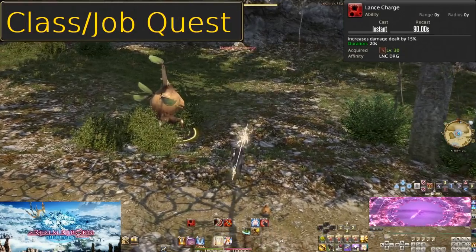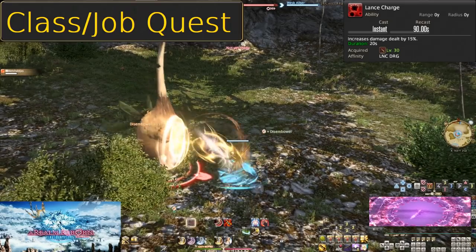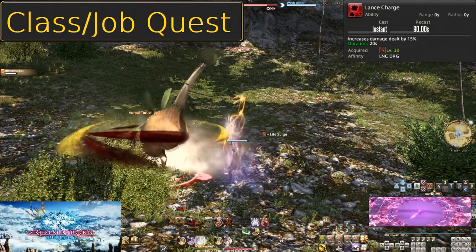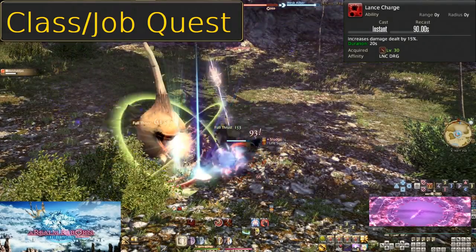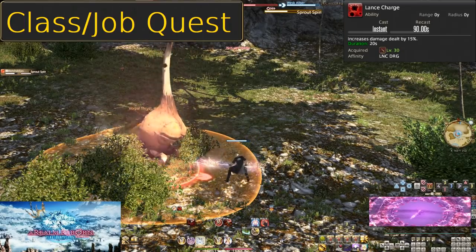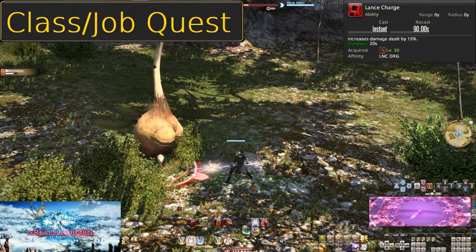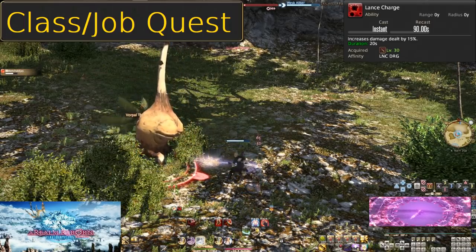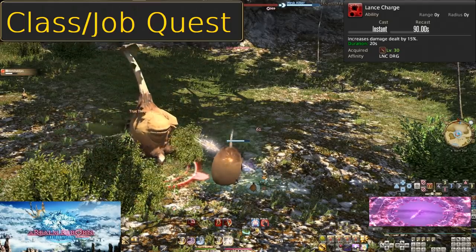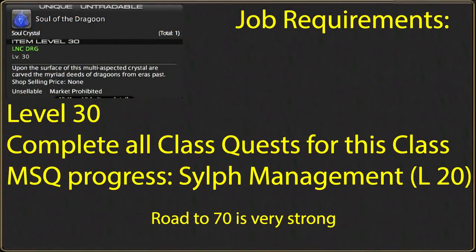Level 30, Lance Charge. On a 90 second cooldown, all of our damage is increased by 15% for 20 seconds. Whenever we put up Lance Charge, we want to push our damage hard with all of our strongest moves. We can put this up on cooldown and make sure to keep our GCD rolling to maximize how much we get out of Lance Charge. Be sure to only use cooldowns once you actually get into the fight and not before it, or you'll waste some of the timer.